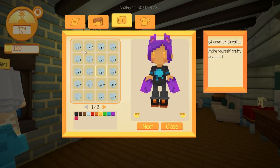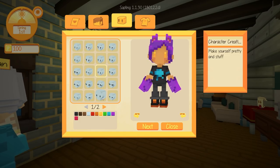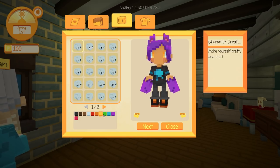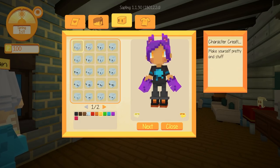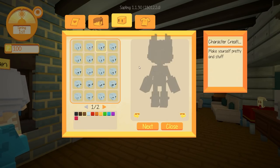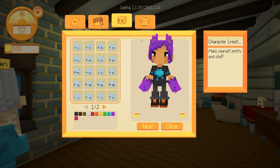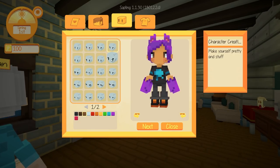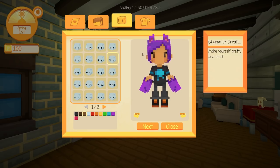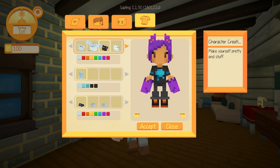It looks like we can also customize the face with lots of different eye types. Oh cool, we have the gold eyes on right now. Maybe we'll do brown eyes. Typically I give my characters the purple eyes and the brown hair, but we might as well mix things up a little bit in Staxel. Oh, I really like those eyes. Yeah, I think that's the one — that looks super, super cute.